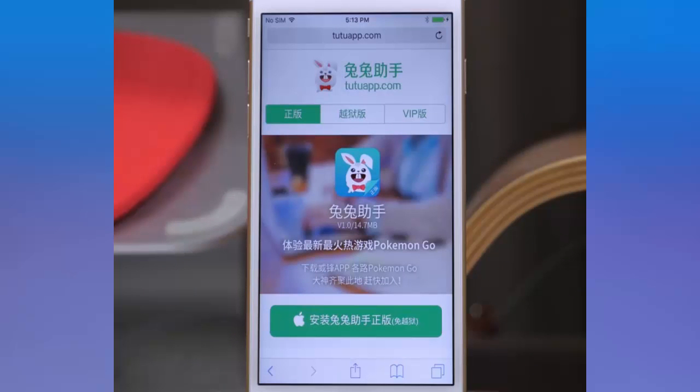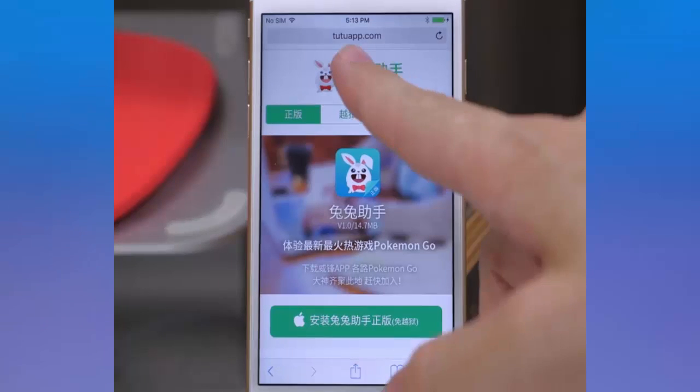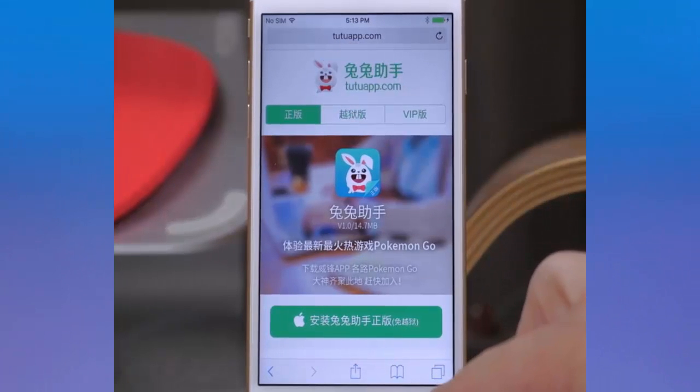So this is how you're going to do it — it's really simple and straightforward and I'll walk you through the entire process. You just want to go to tutuapp.com. I'll put a link in the description below so you guys can just tap on it. Then you want to tap on the big green button at the bottom, which is going to install the TutuApp.